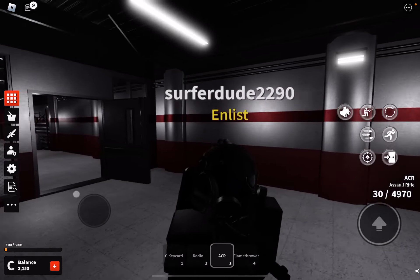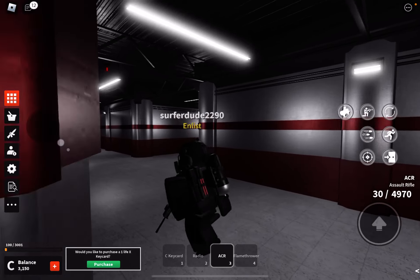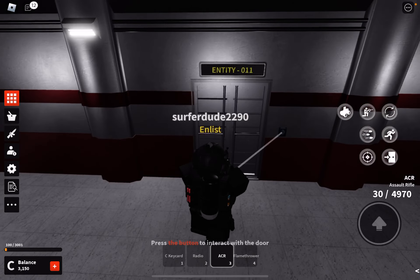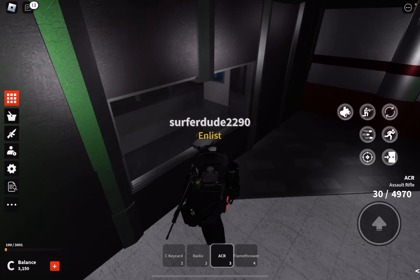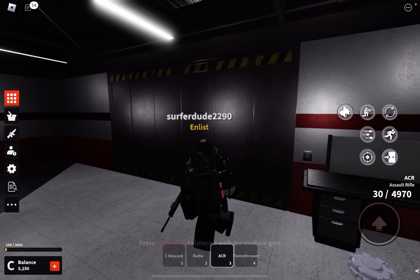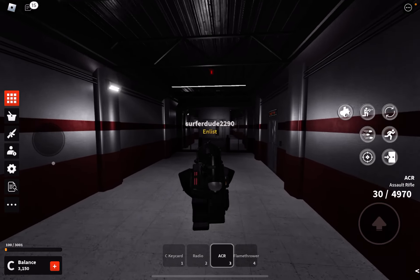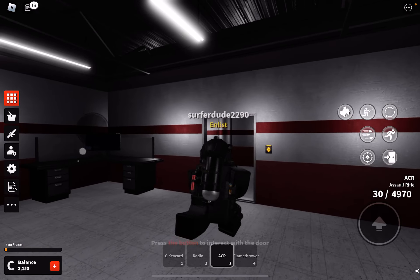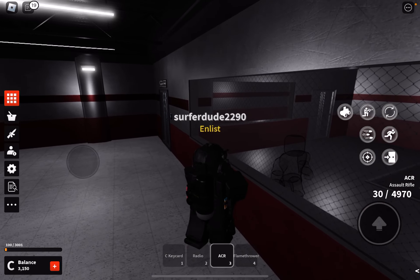I'm going to patrol the entity area. You need a B keycard for access. We've got Entity 011, which is a yellow entity — I think it's like a painting with water, not totally sure. Then there's Entity 006, which is some kind of invisible creature.